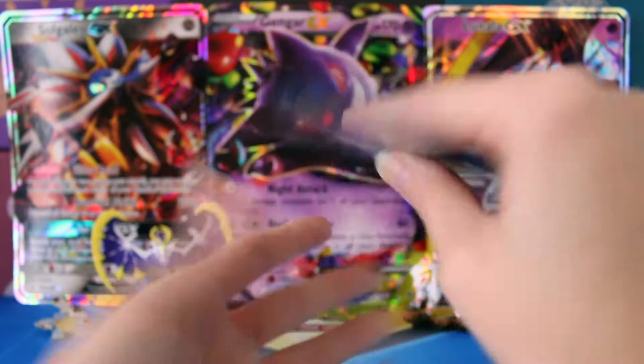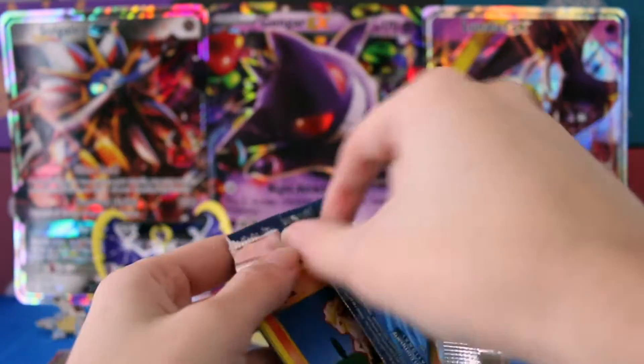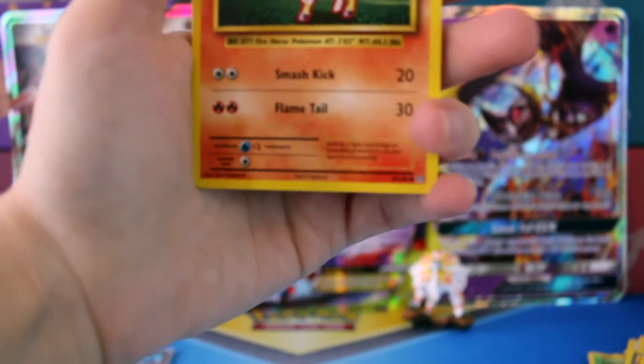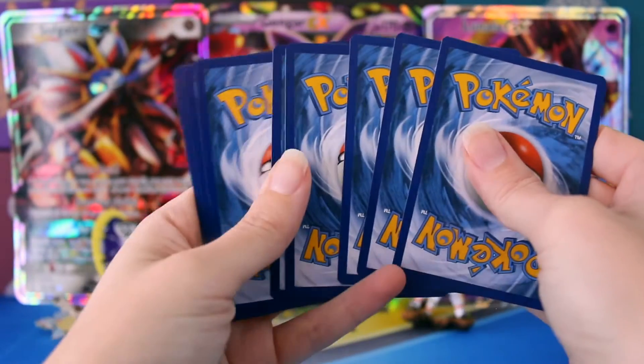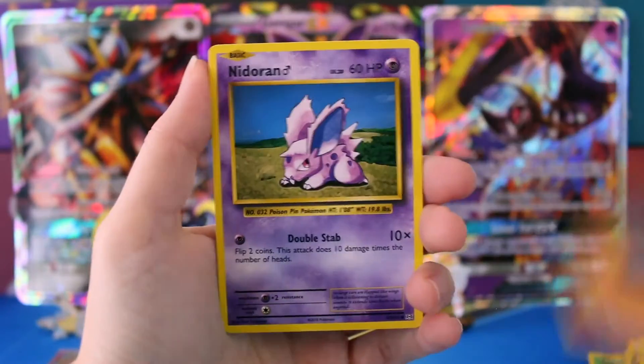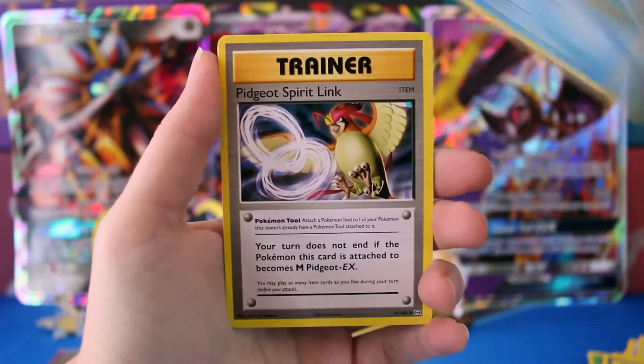Last pack, last chance — let's see if we can have some last pack magic here. Already a win with that Mega Slowbro EX, because like I said, we've kind of been slacking off on the EXs lately — EXs and Secret Rares. Everybody keeps telling me they keep getting a bunch of Secret Rares and I've seen a few, but not very many.